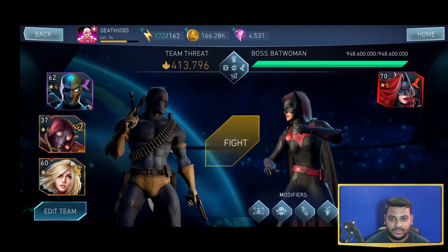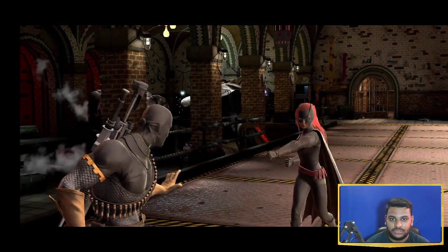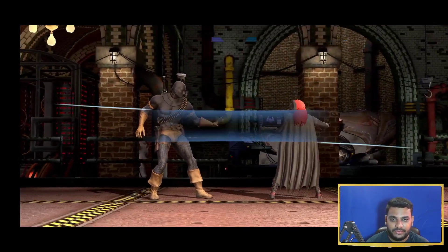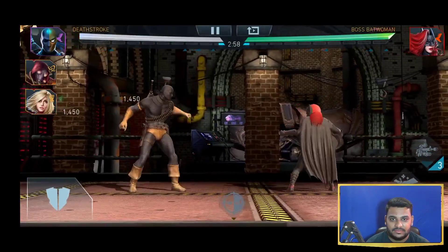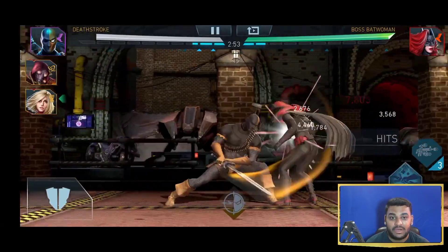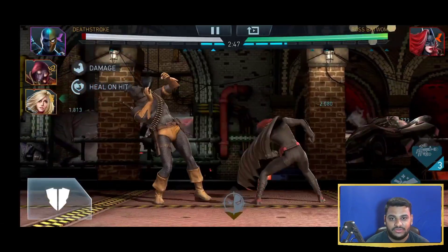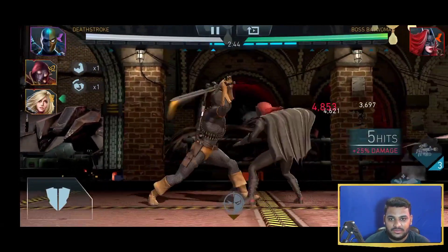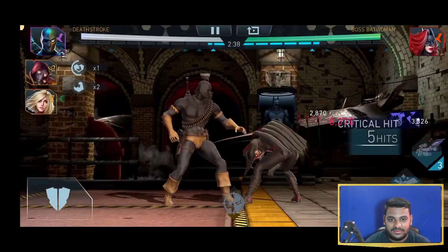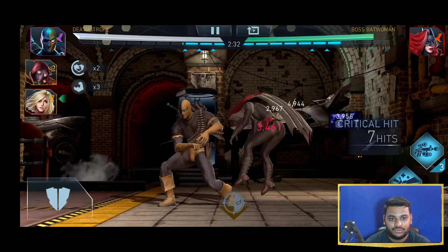Now Deadstroke — the final pip is with Deadstroke. I unfortunately forgot to record my third pip, which was with the Silver Banshee. I didn't do a lot of damage anyway. So here we go — I have actually added Power Girl over here instead of Green Lantern, just to do a little bit more extra damage and extra specials. Get some power generation on Deadstroke, reduce the power cost — 43 million, not bad.